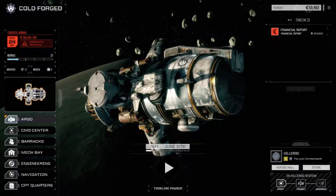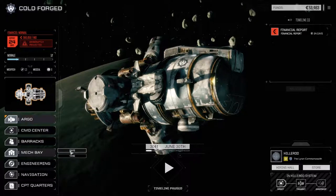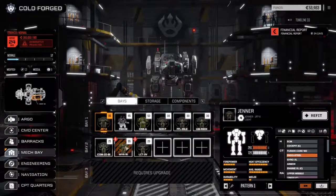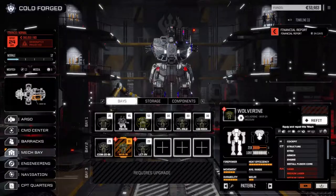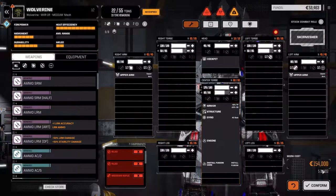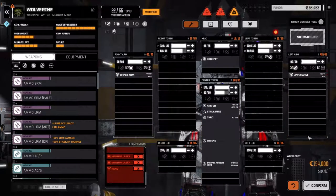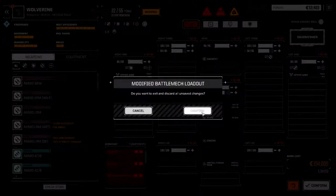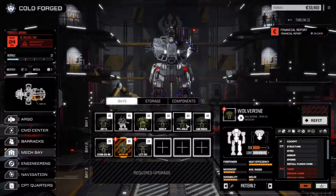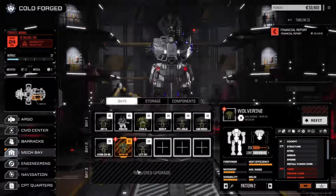Hey, what's up everybody, welcome back to another episode of Roguetech Cold Forged. Today we're going to have a quick look in the mech bay first. We need to get some cash because our Wolverine really does need a refit. It's brand new - I know it's an old piece of crap Wolverine - but we're still going to get this thing refit. We need 154,000 to finish off refitting this sucker. We've got a fusion core and everything, but we do need to get some cash. The Locust I'm not too concerned about, because once the Wolverine's up and running, I'm thinking we're going to move the Flea down as the command mech for the light lance. We're going to bring the Wolverine up into the main lance.